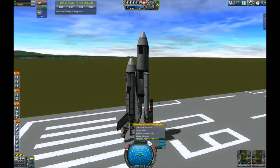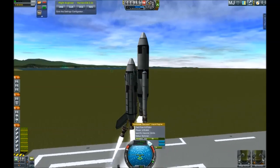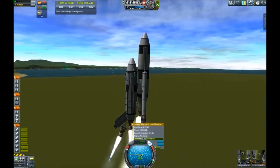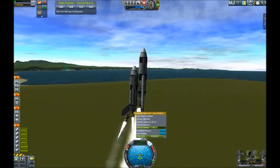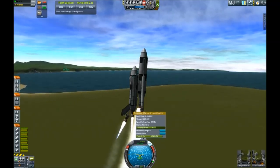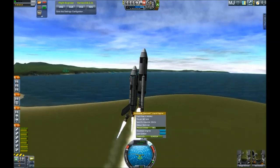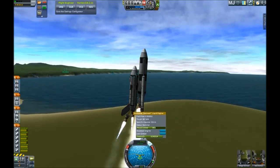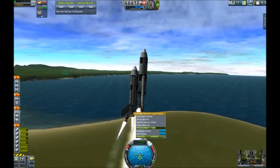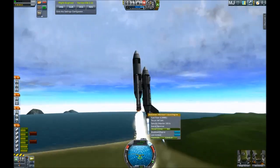Getting this thing into orbit is a little bit of a chore because you always have to manipulate the engines. I'm really trying to keep this thing flying straight up. In the first phase of launch I do this by adjusting the straight booster — one of the mainsails. I'm using two mainsails here: one straight on the orbiter and the other one angled.